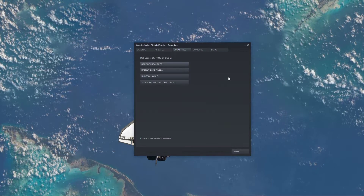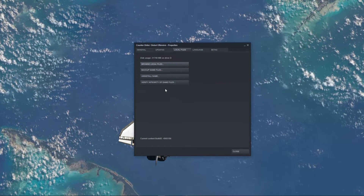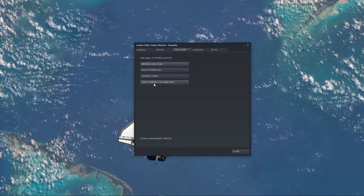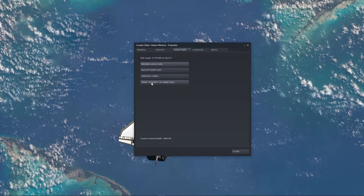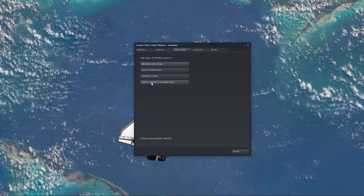When this is done, you can close your file explorer and go back to your CSGO properties. Here select Verify Integrity of Game Files. This will take a minute to re-download and replace any missing or corrupted game files.